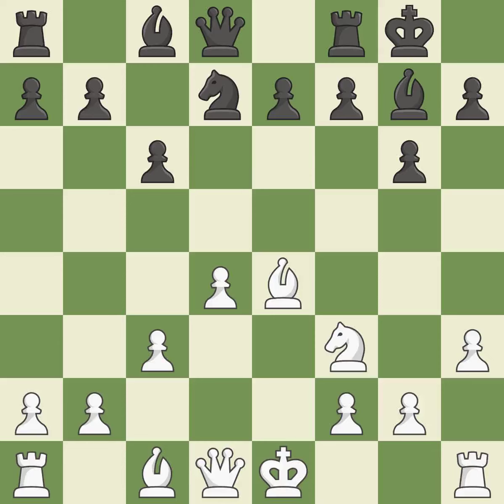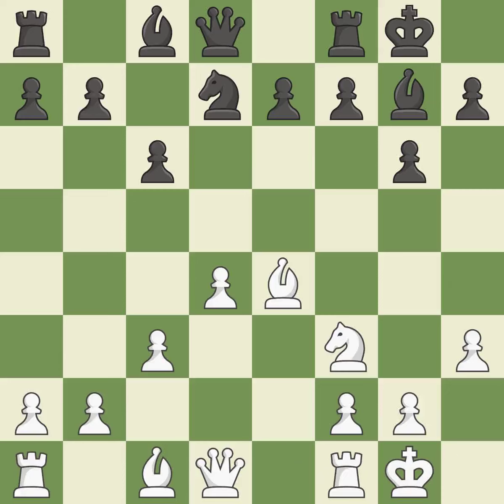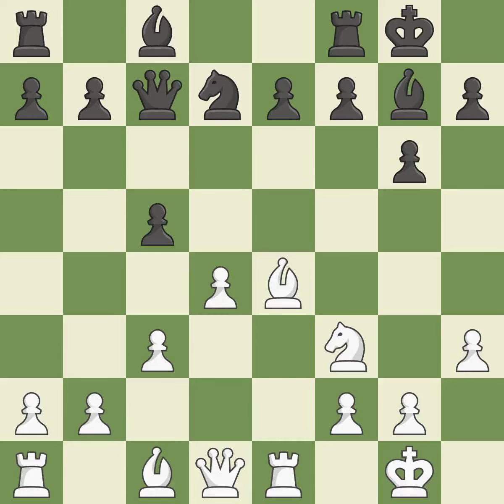Castling kingside tends to be safer because the king is further from the center. Castling gets the king to a safer square, out of the center of the board, while also developing a rook. Castling to the same side of the board as the opponent avoids some of the attacking associated with opposite-side castling. It is the last book move. By growing a queen from its beginning square, this activates the queen. What I would have advised is that it is ideal — perfectly on point.